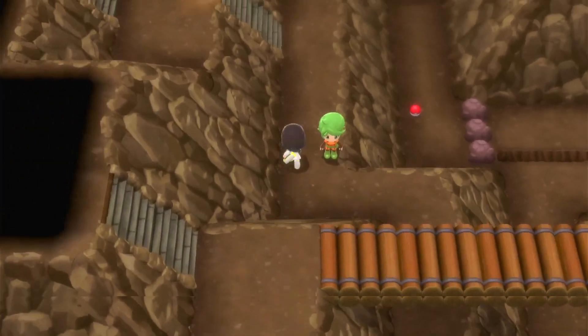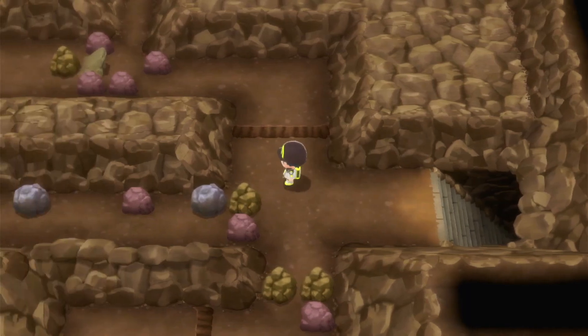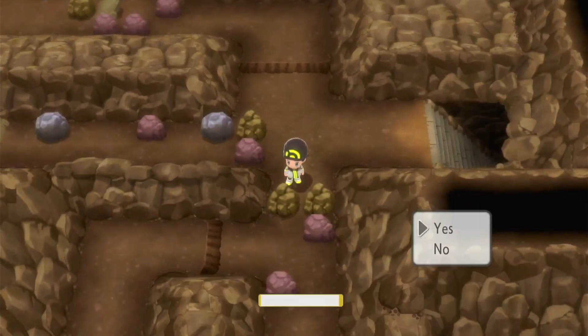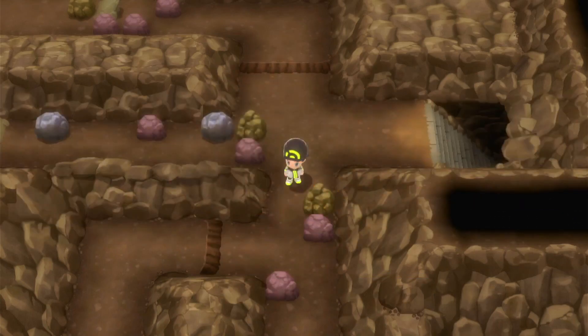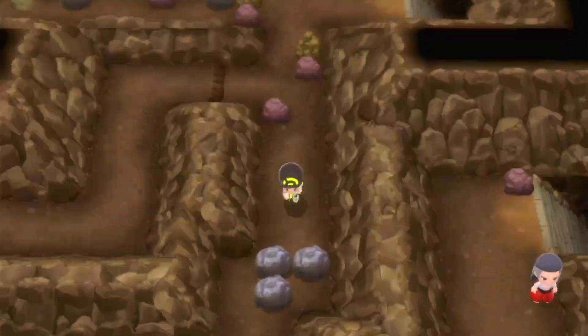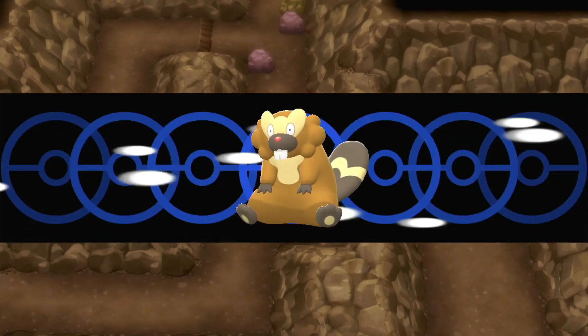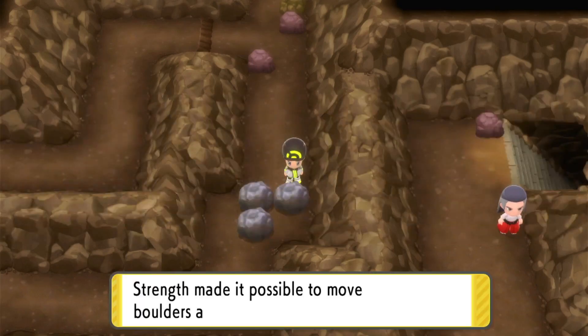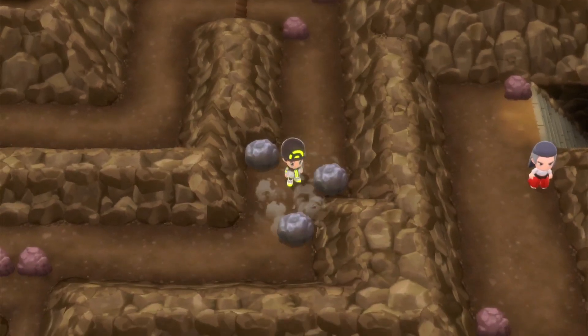Gotta go up here and go back toward — yes, I'd like to do that. I'm just happy I don't have to select a new repel every single time. So if we go up here... we were here last time, we remember this. I don't know if we went this way last time — I think we went that other way for that item. So these boulders we can move. Another thing is I have to watch this animation every single time I exit the room — why can't I just do it again?